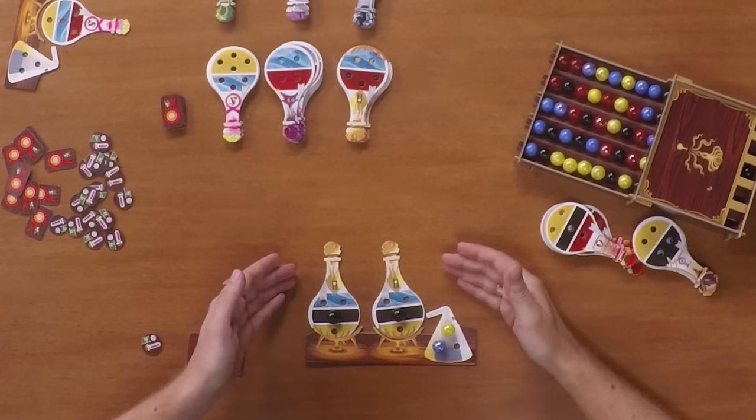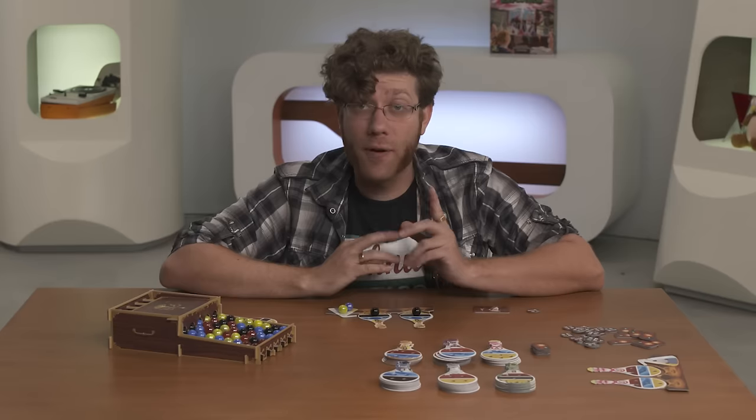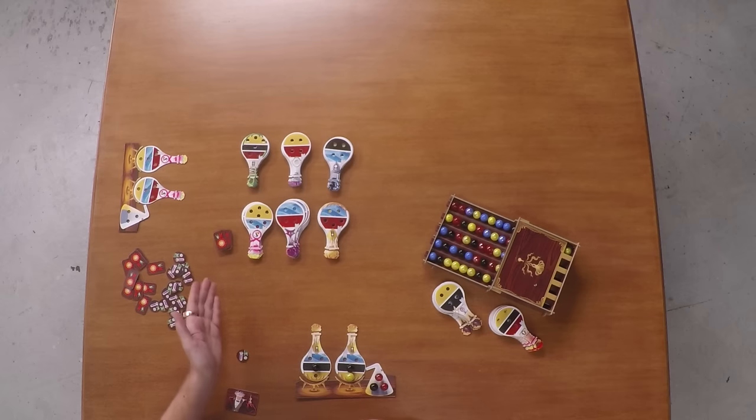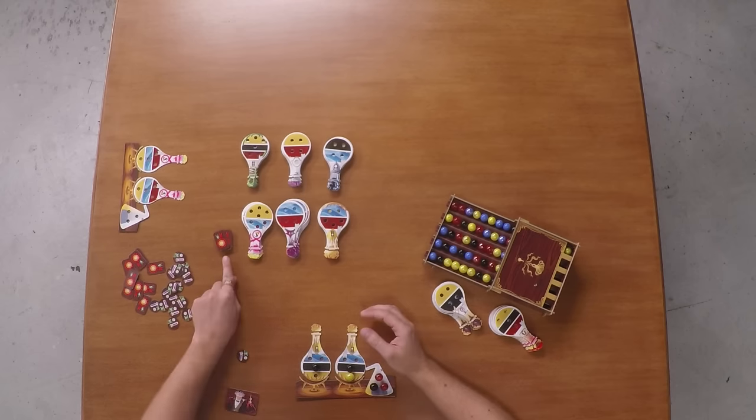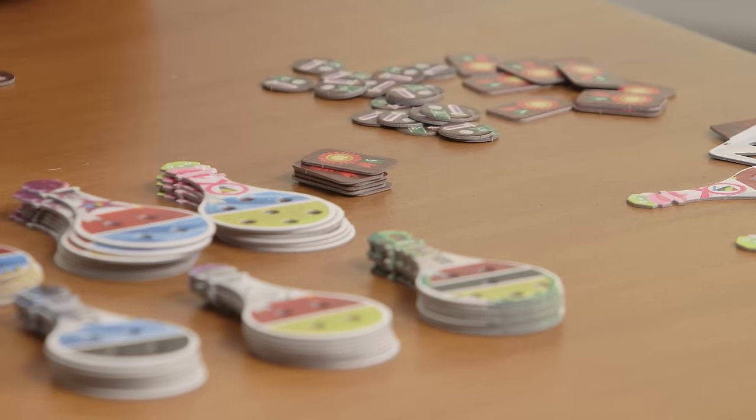Any marbles still left over in your hand are put back into the dispenser for further use. Make sure you've got one or two new potions from the deck if any have been completed, and move on to the next turn. Finally, if you've managed to earn a skill — either three of a kind or five different — grab one of the skill tokens off of the stack. Once all of the skill tokens have been taken, the end game is triggered, and the last person to take a turn is the person to the right of the first player, even if that player is the person who took the last skill token.